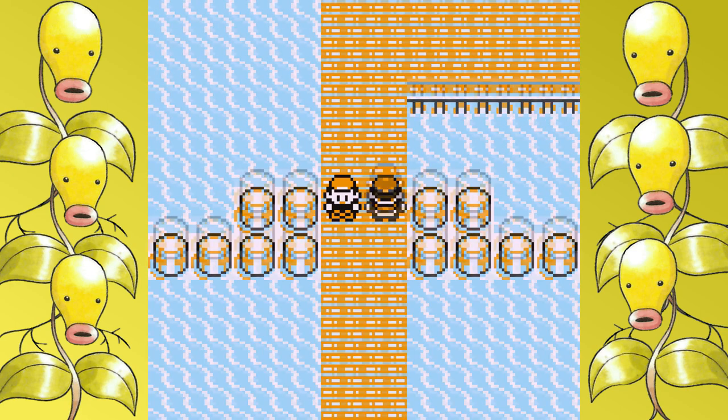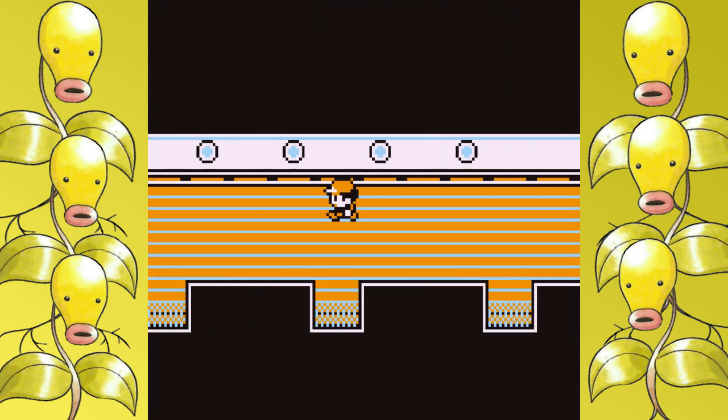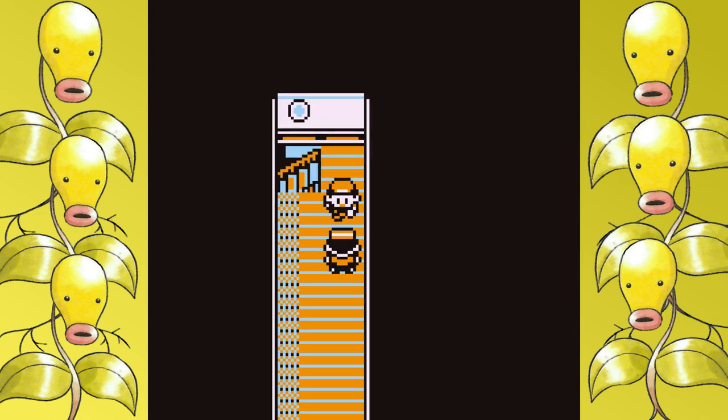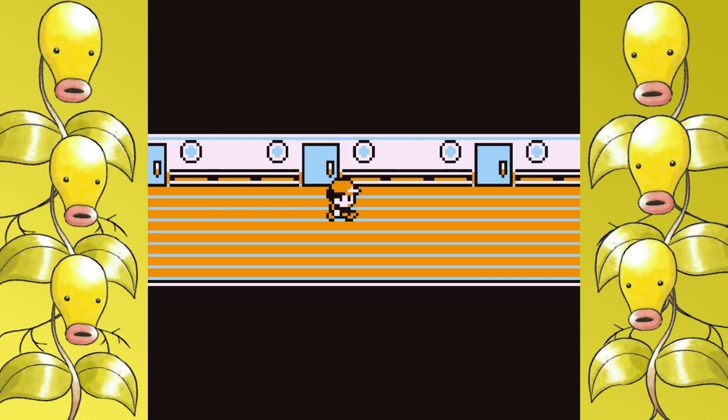Getting the SS Anne ticket from Bill wasn't an issue — there were a reset or two, but those are becoming more rare at this stage. I do get Dig, and I make my way down to Vermillion. Bellsprout can maintain minimum battles here because it couldn't learn Body Slam even if it wanted to, so no need to fight that trainer.